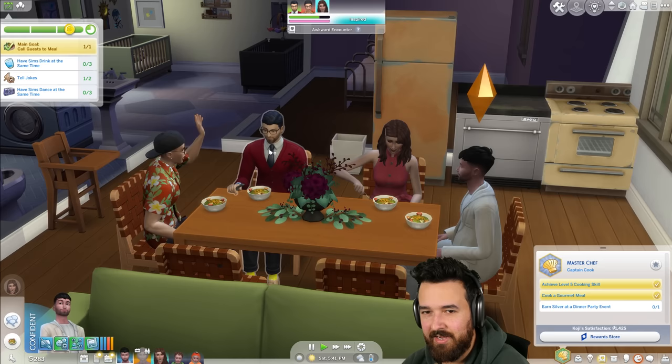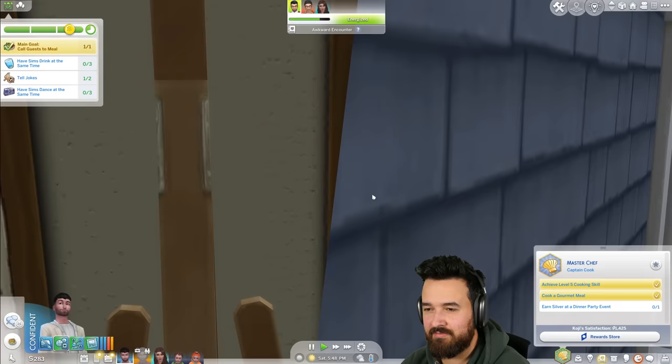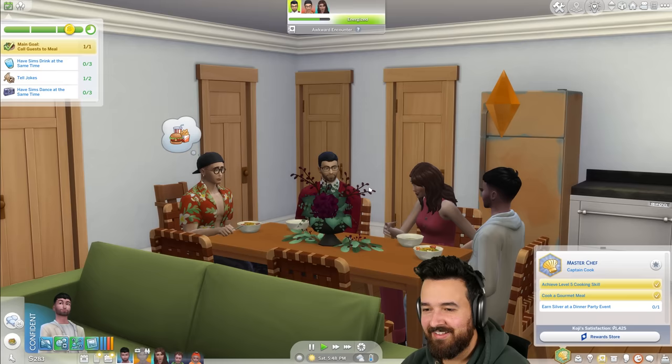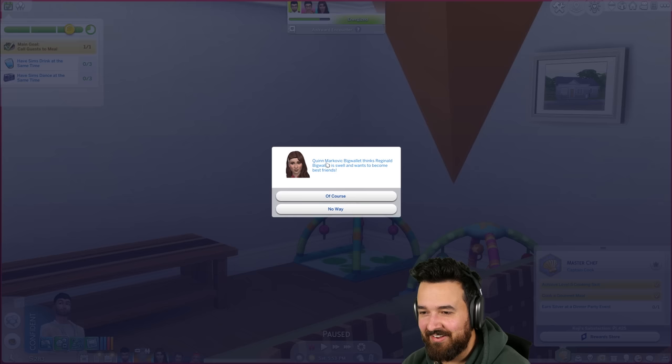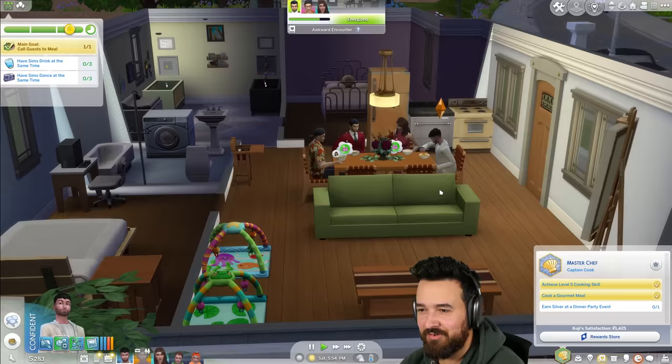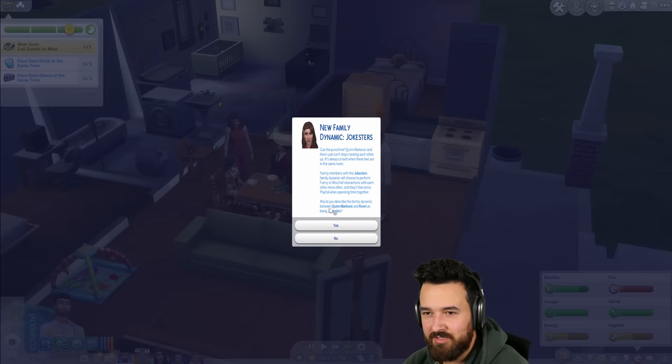Tell a gross joke over the dinner table — potty humor, let's go. Look at this room — look at all these doors just behind us, it's just a rectangle with doors. Quinn thinks Reginald is swell — let's become best friends! New family dynamic: Quinn and Kevin are going to be jokeses together. Let's make impersonations — impersonate a family member. I'm Brianne, I'm in the window trying to come in!